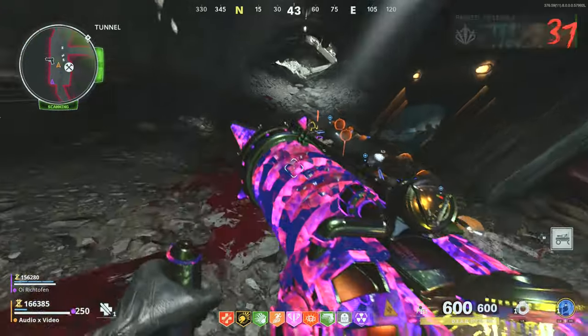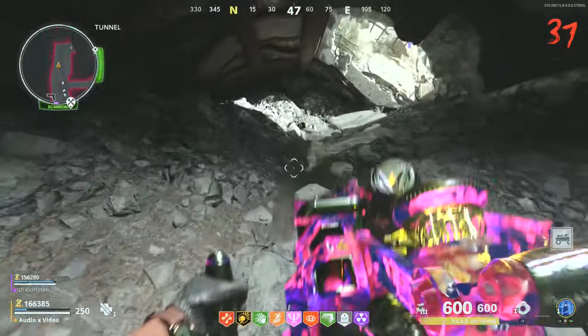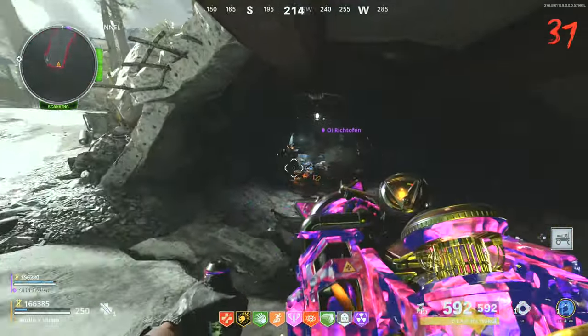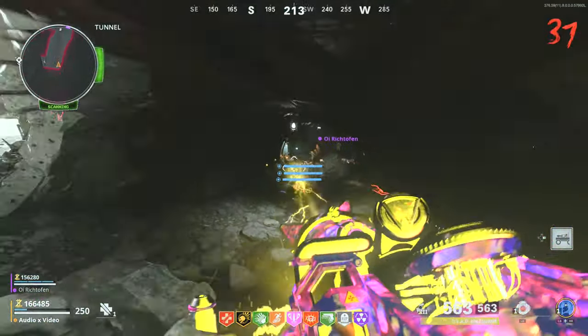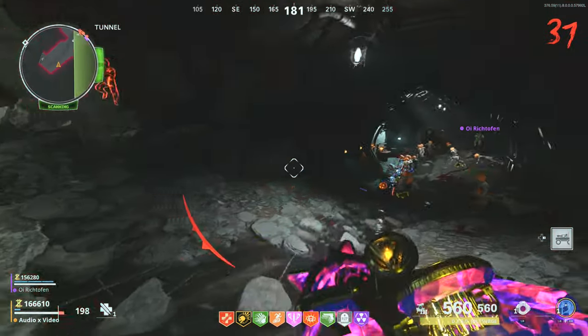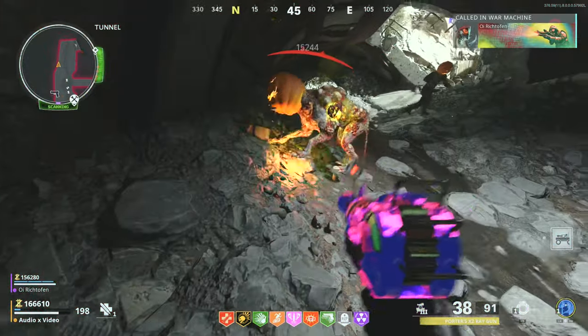But I don't like that one so we're going to go with the jolt surge — the electro one, because it's the most powerful of all the wonder weapons. It's kind of funny though — you're not supposed to originally pack punch it but it won't give it a pack punch name.